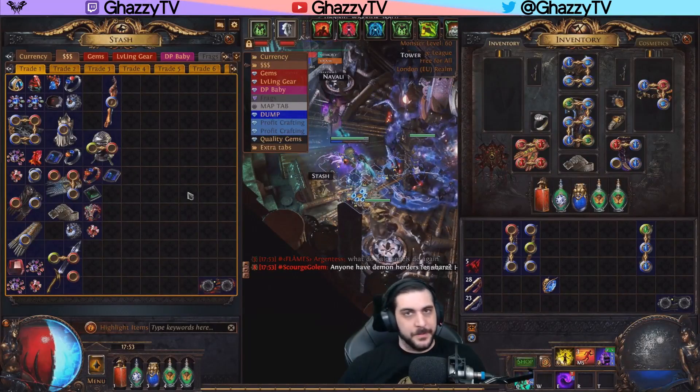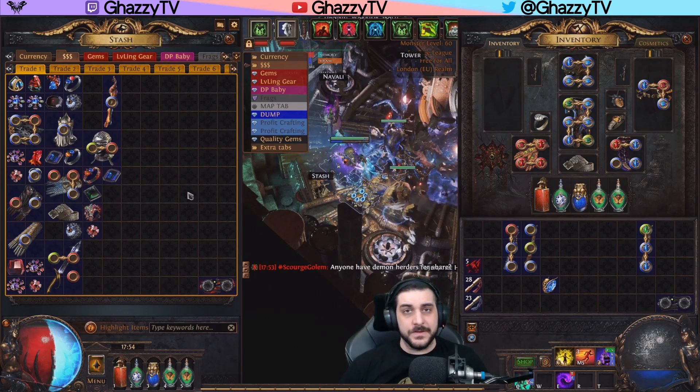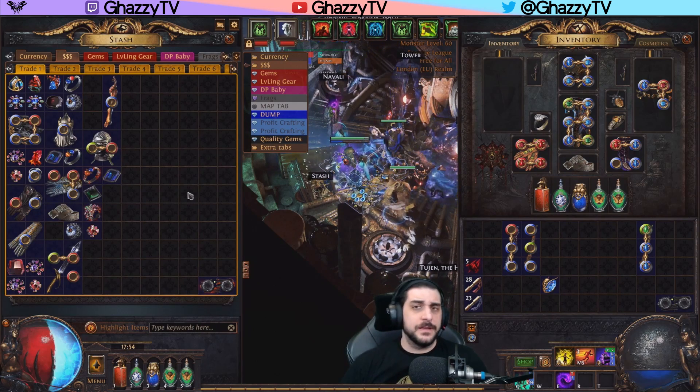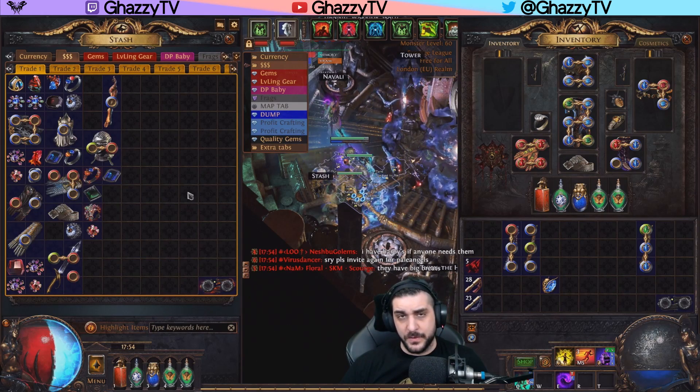Hey guys, GassiTV here with another Path of Exile video. In this one, I'm going to talk about the easiest way to set up a six-link setup for your specters — caster specters. Very important note: this only works for caster specters. I'll be mentioning how you set up the specter bank in the current patch 3.16 Scourge League and moving forward.